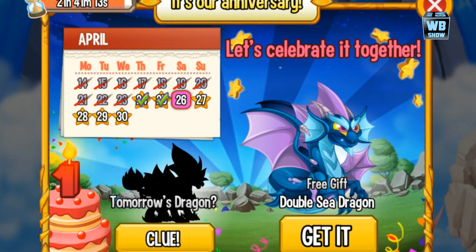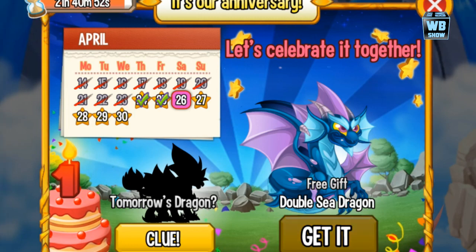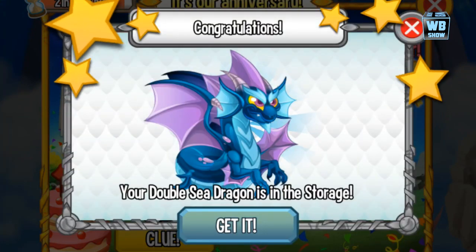But anyways, today we're getting the Double C dragon absolutely free. Grab an iOS device — it has to be on iOS. It's not on Android because it hasn't been a year since the Android release. You see, this is celebrating the one year anniversary on iOS. So let's tap on it and there it is.